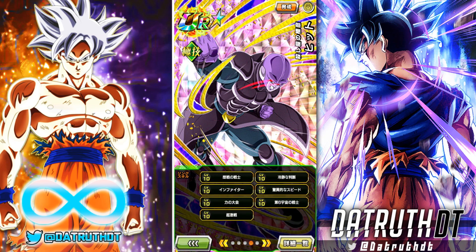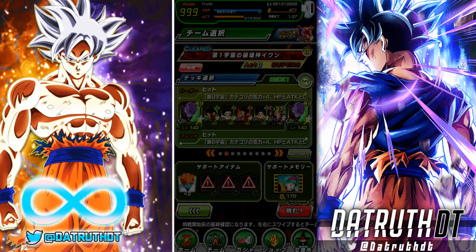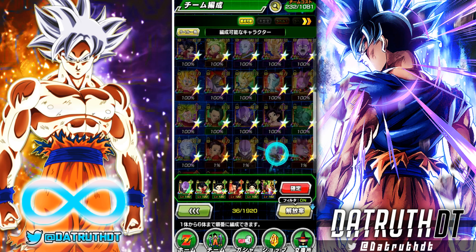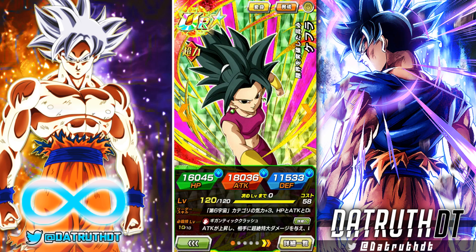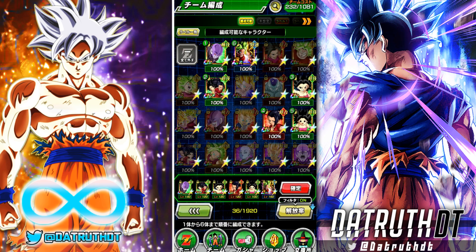Hit is built in such a way - remember the core of Universe 6. It's all the Saiyans: Caulifla, Kale, Kefla, Cabba - those are all the units you're probably gonna want to run on a Universe 6 team. But the problem is that STR Kefla is fodder, right? You don't want to run her as Universe 6 lead. Tech Hit is really good though. The only thing with Tech Hit is that he doesn't link up well with any of the girls or Cabba.